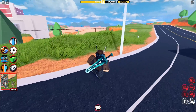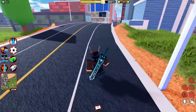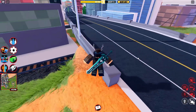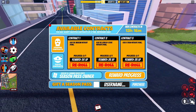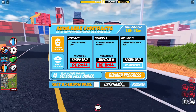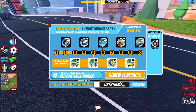Season 16 is here and all players have been reset back to level 1. Now I am level 2 because I did complete my first set of contracts. However, if it is your first time joining Jailbreak this update, you'll be placed back at level 1 and will have to re-complete all your contracts. But if we press on the reward progress button right at the bottom, it will bring up all 10 rewards we will be unlocking this Season Pass.